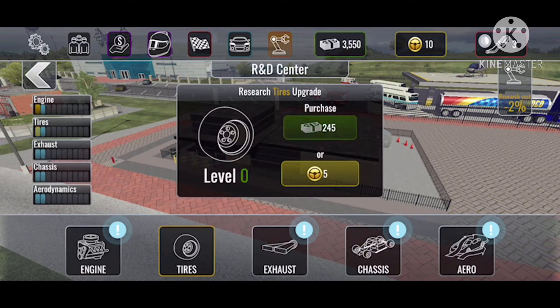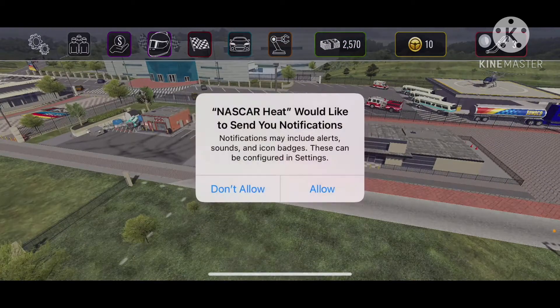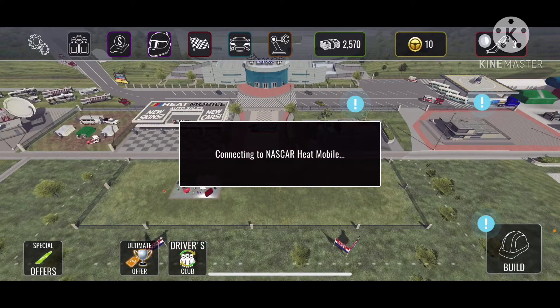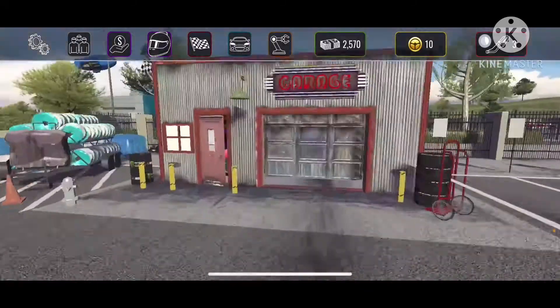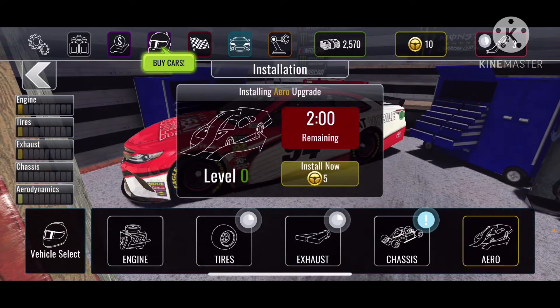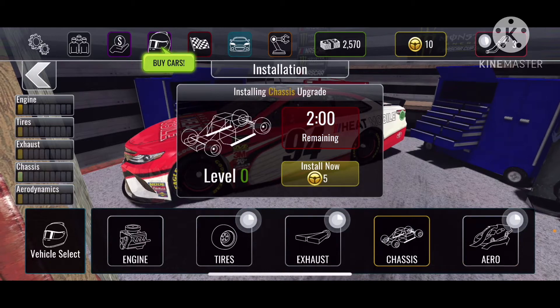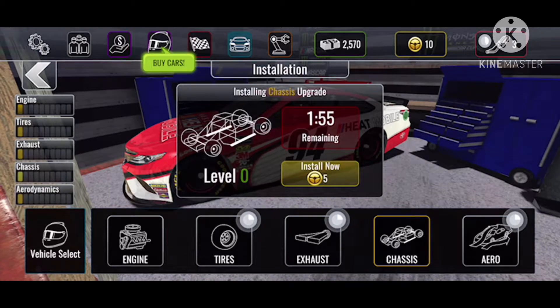The first thing I did was go through and purchase level one upgrades. I had to go in and decline notifications, and you can see all the ads I had to go through. Anyway, I installed all these upgrades — I'll come back with a suggestion as you'll see in a second.